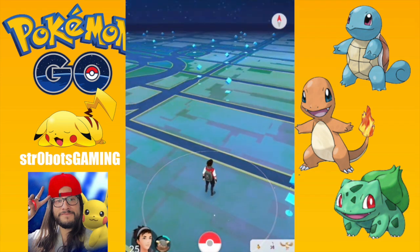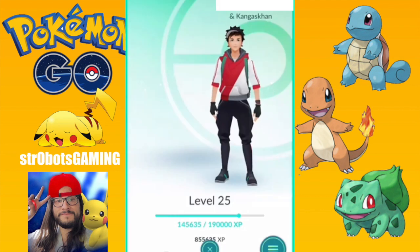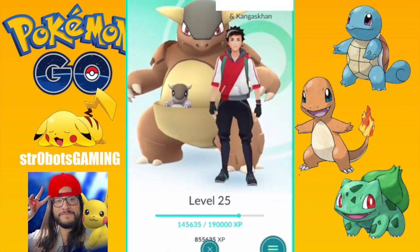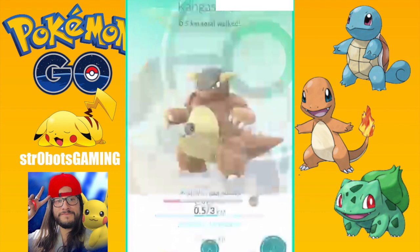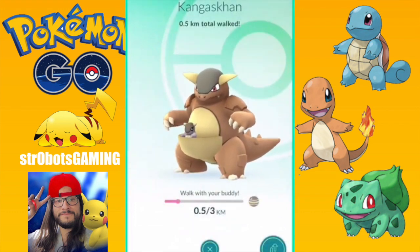Now I'm back here on my Android phone. You can see the little Kangaskhan there — his XP bar, which is just the distance he's walked, has gone about a quarter. When we click on him, there's my Kangaskhan. When you click on the actual Pokemon, it will bring this up telling you I've walked half a kilometer so far — and I have not. I'm just in my hotel room.